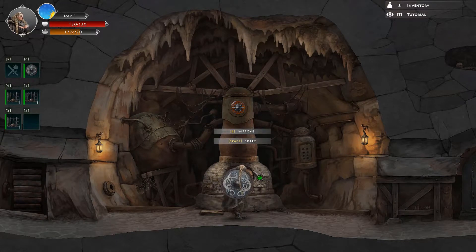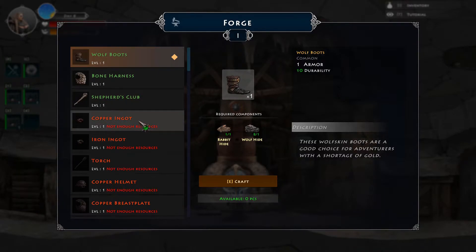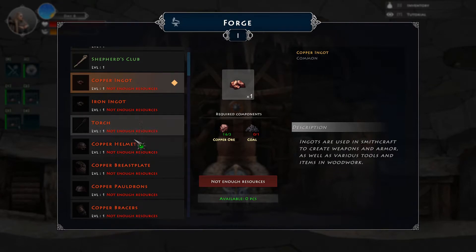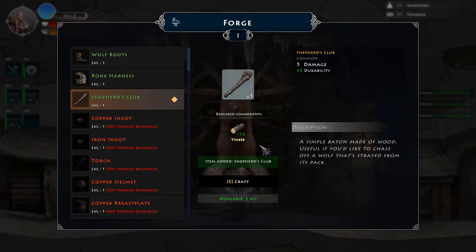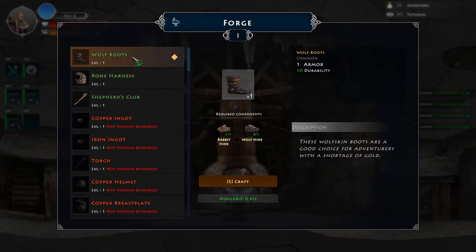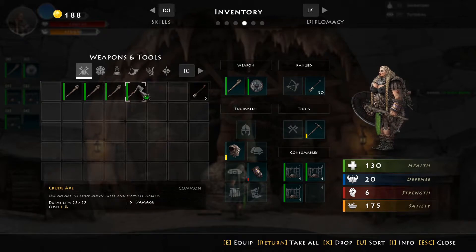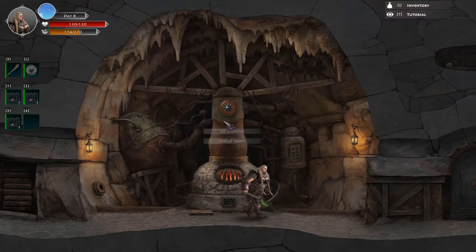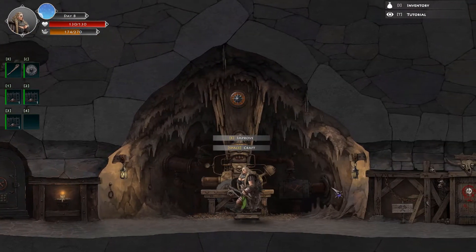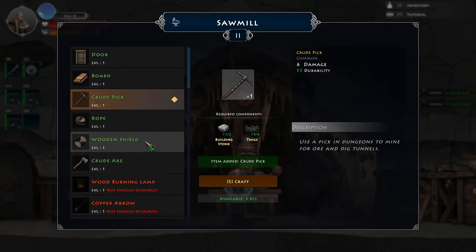Can we actually upgrade the forge right away? We need some clay, that's definitely something we should go and get. We can basically just build the club right now and that's definitely better than nothing. We should get the club and the wolf boots as well since we don't have any boots. We want a crude pick as well. The sawmill is where you create tools - let's create a couple of picks because we need to go mining. Let's also craft a bow.